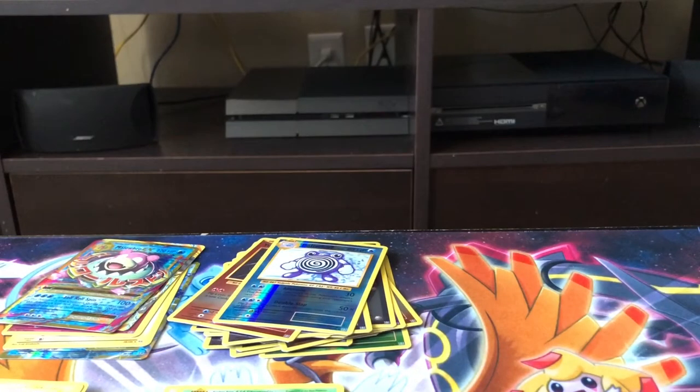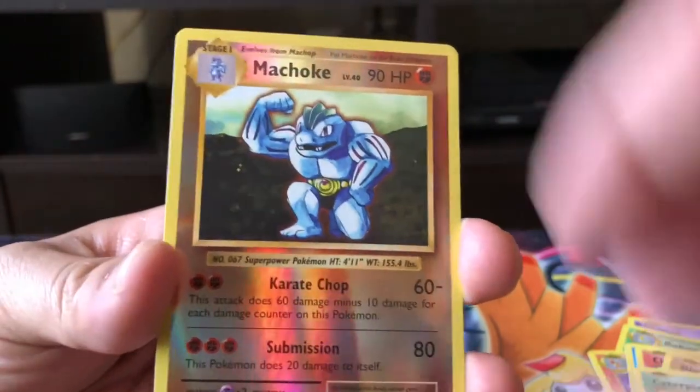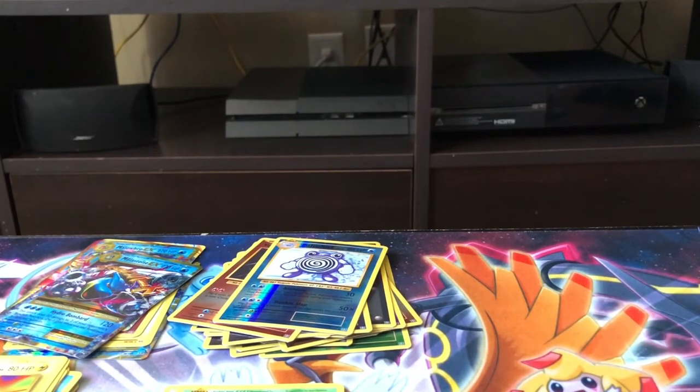We got a Venusaur pack with three more packs left after this one. Our pulls are pretty good, but I'm looking for something awesome — like that full art Charizard. Koffing, Kakuna, Charmeleon, Seel, Charmander, Diglett, Drowzee, Caterpie, Machoke, Reverse Holo, and the rear of the back is a Mega Blastoise EX, man. All these EX cards I've been getting are all water type — I pulled out two Slowbros already and now I got Mega Blastoise. We want some Fire type — that's what I'm looking for: the Charizard.